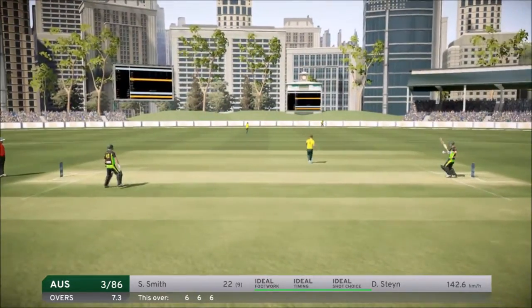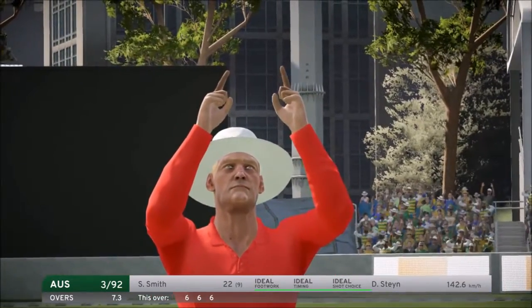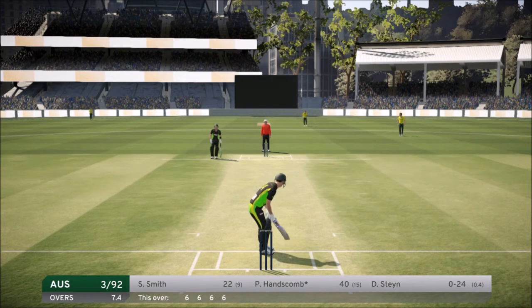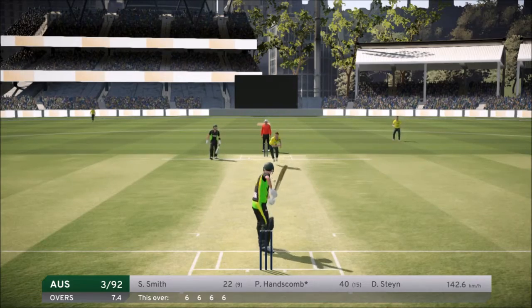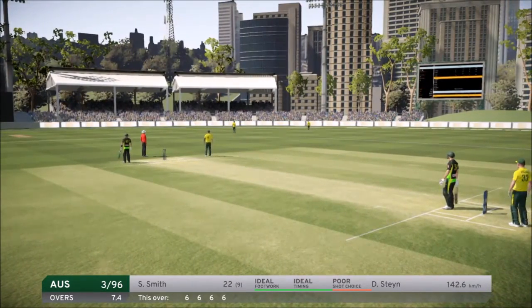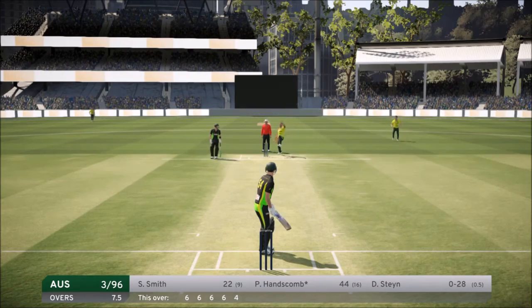We smash Steyn again on to the offside for another massive six. Then Steyn comes back with us on 40, looking to get to our 50 very soon. We go for a big shot and that will be four this time. A great over for us — four sixes and a four — and then the final ball of the over comes in from Steyn.